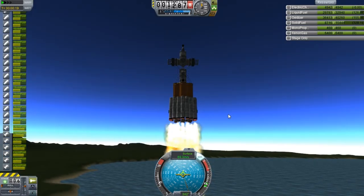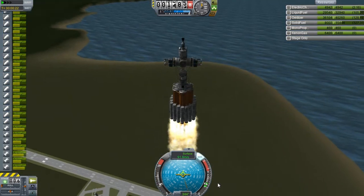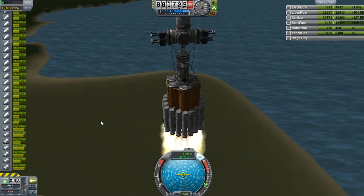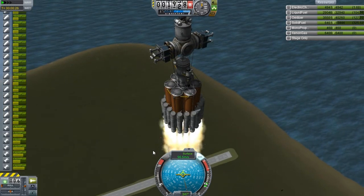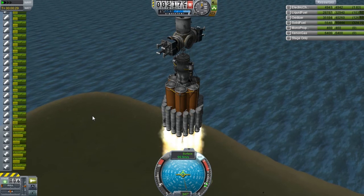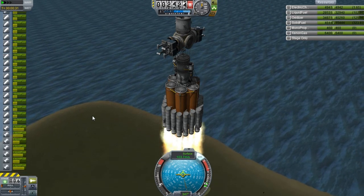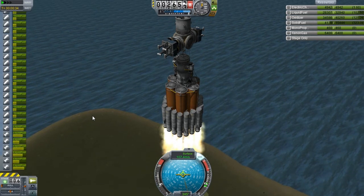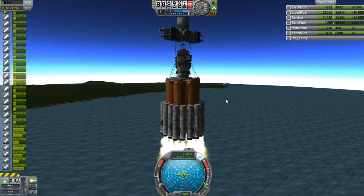Once we start getting higher up in the atmosphere I think we should see some improved performance. One of the things I've been working on with my rocket is I ended up completely changing the staging. I worked with the staging and changed it to a different style — basically it's going to be shedding parts as we take off. I really don't know what it's called; I want to say asparagus staging but I think there's a different name for it that I just can't remember right now.